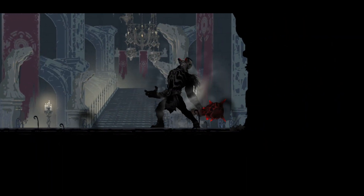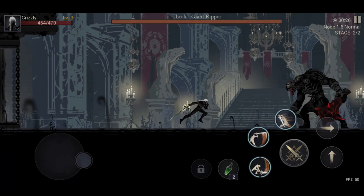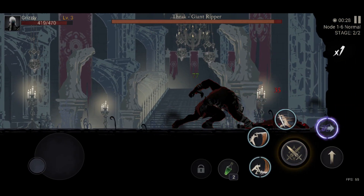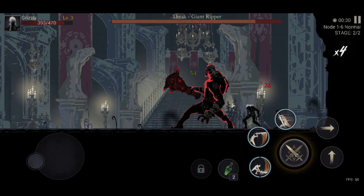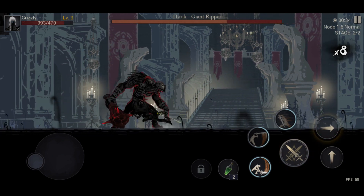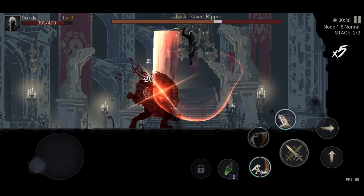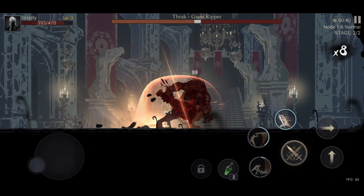Now we're playing the boss. It took me five levels to get to this boss. This boss was a lot of fun. I have three abilities — you'll be able to see all the different abilities here. The graphics on this game are just amazing. Like for a mobile game, this is definitely one of the top graphics for me, because the concept is different than a lot of other games.